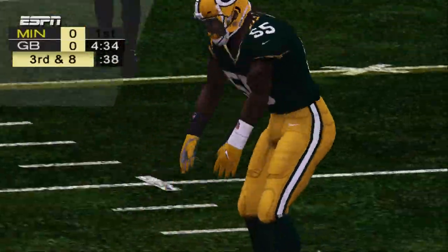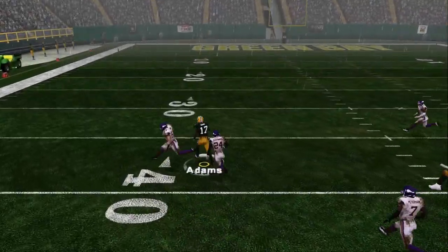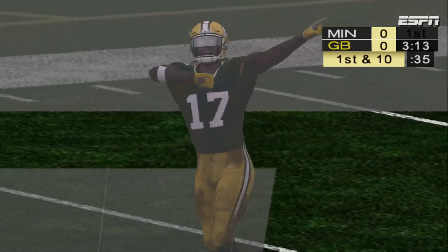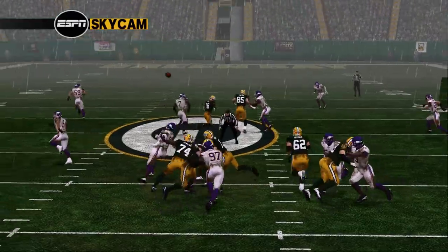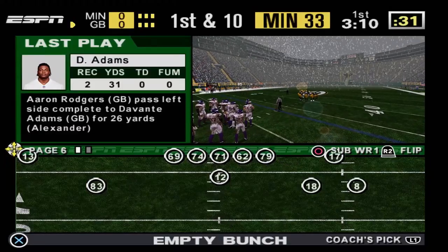Cook goes right up the middle. Rodgers passes this one and the reception's made at the 37. Adams faces down two defenders and comes away with the football. It's the first time they go deep and he makes the big completion. What does that do for a team's confidence? Obviously it's a huge boost, but there's still a lot of game left.